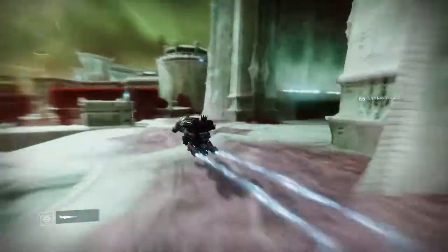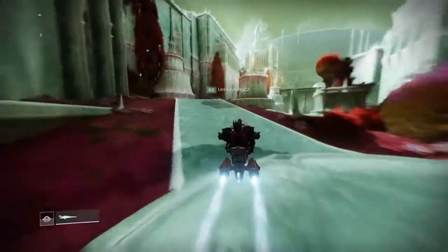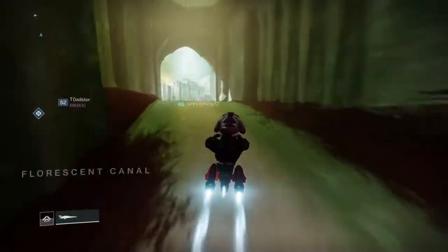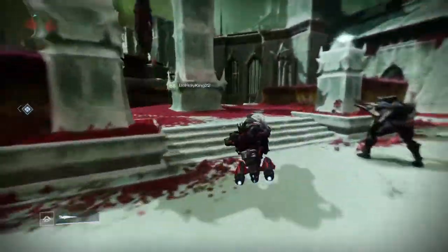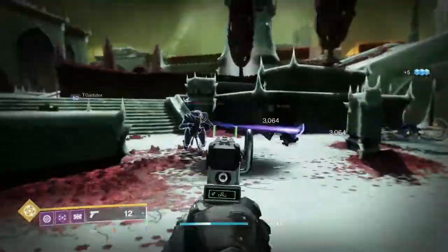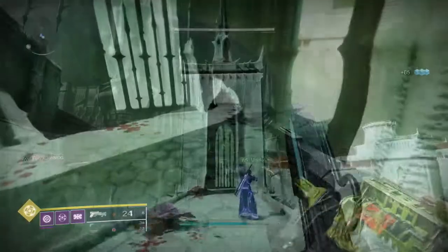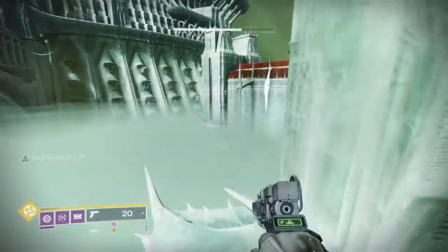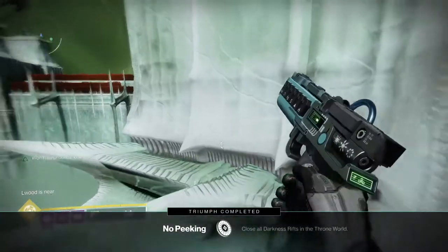Turn around from where we just were, hop on your sparrow, and go right through this corridor to the next spot — it's not too far. When you get there, feel free to clear out all the ads to make it a little easier. The trick here is that you have to shoot through this wall, but you actually can't, so you have to hop out to the side — and don't fall off the edge like I did. Shoot it and you've got the next one.